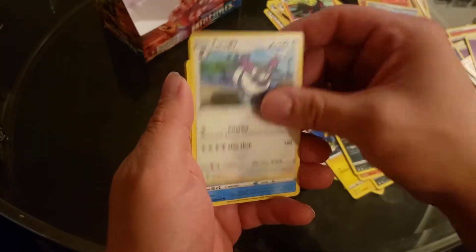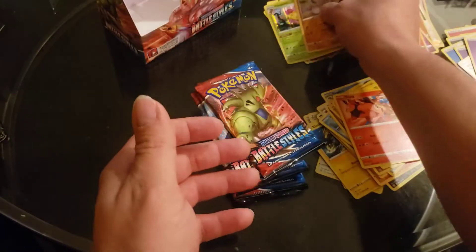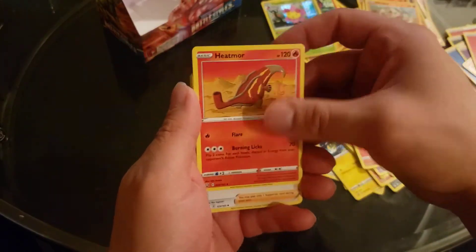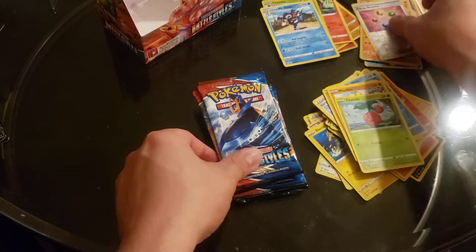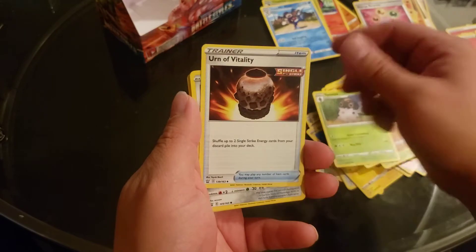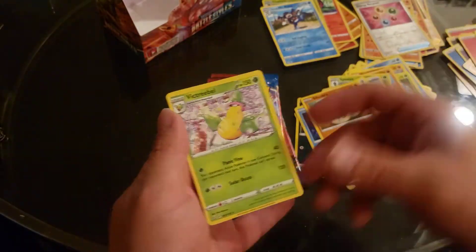Rapid — oh yes, Tyranitar! I definitely wanted that card. Cedra, Mr. Mime, Ball Guy. I've seen a lot of Cherens. Heatmor, Cheren, Mustard, Bell Sprout, Silicobra, Foongus Energy, Galarian Mr. Mime. Alright, I think we only have like five or six packs left. Glass. Hitmontop, Scatterbug, Houndour, Frillish.